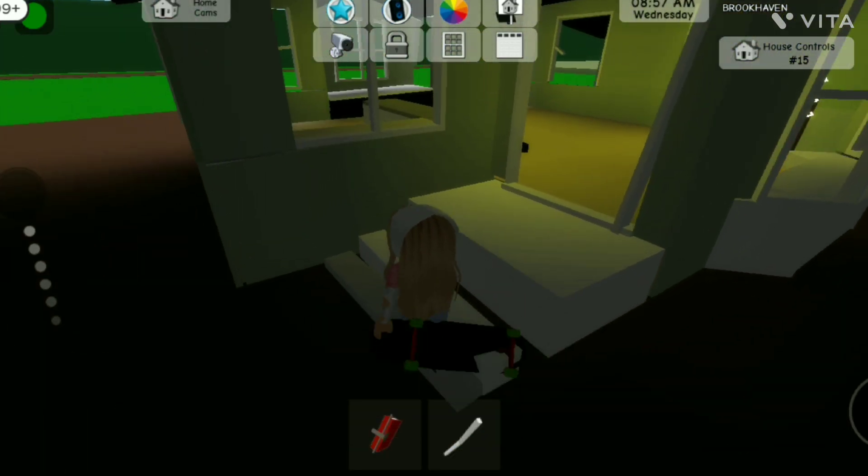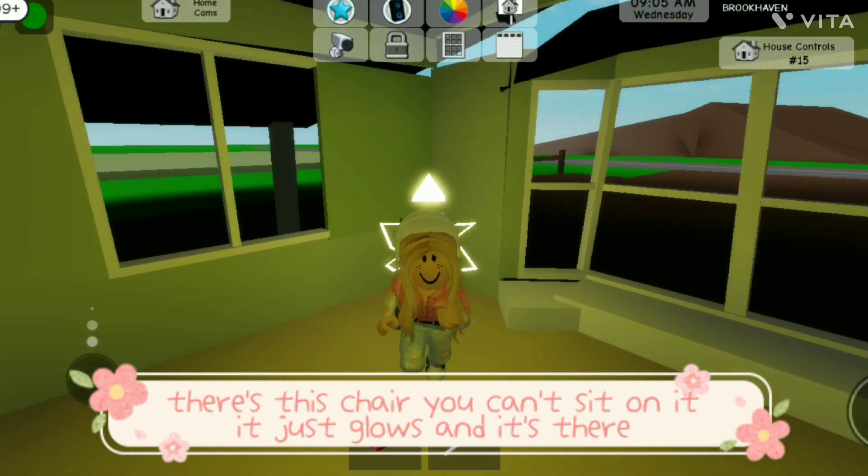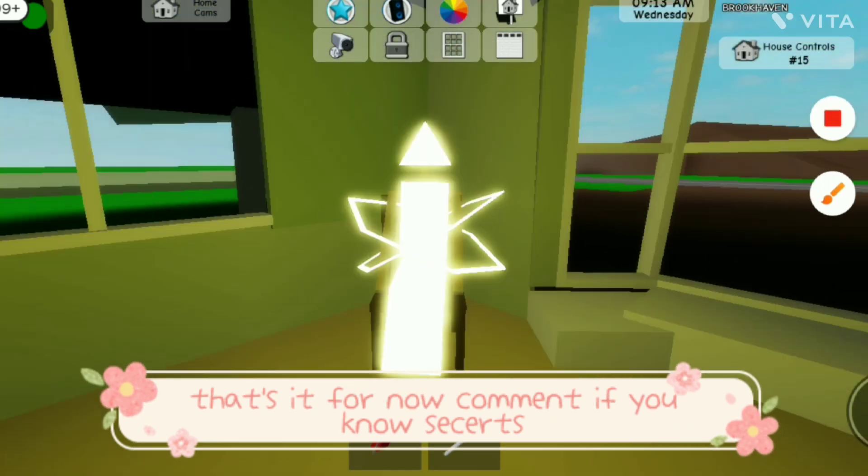Go to the abandoned house. There's this chair — you can't sit on it, it just glows and it's there. That's it for now.